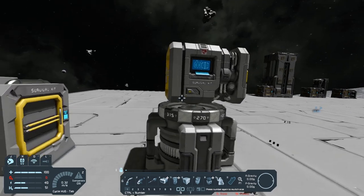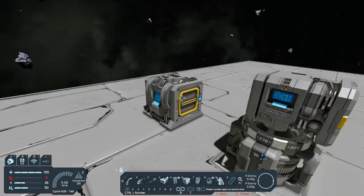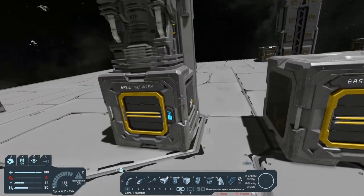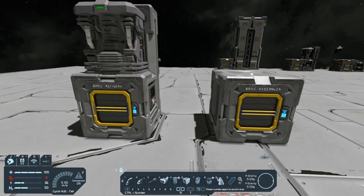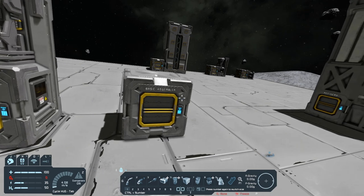The survival kit can also be put onto a small grid — that's why I have this rotor set up with a small grid head so you can see it. The difference between the survival kit and the other tiers is that the survival kit can only process stone, and you actually have to queue that up. The next tier is the basic stuff: the basic refinery and the basic assembler. This will automatically process whatever resources you put into it, but it doesn't process everything. It's also a lot slower and doesn't produce as much.